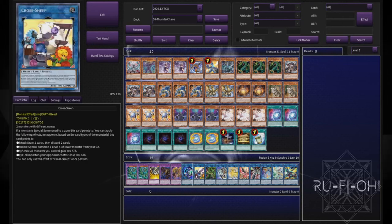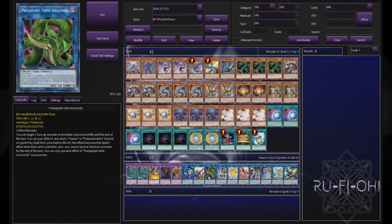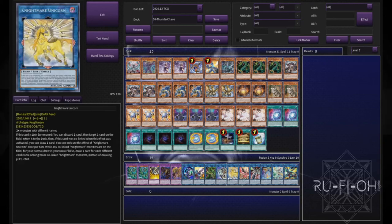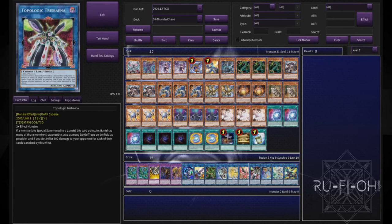Cross Sheep: it's a deck that uses Fusion, so why not take advantage of it? Predator Plant Verte Anaconda for much the same reason. IP Masquerena, because when we go first we want an option to interrupt our opponent — usually we'll do so with one of these two utility cards. Nightmare Phoenix and Nightmare Unicorn for obvious reasons, but you can also go into Zeroboros, which can be a really good option. There are a lot of back row decks at the moment, so Tris Bainer has more benefit than normal.